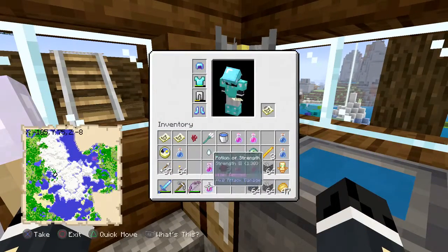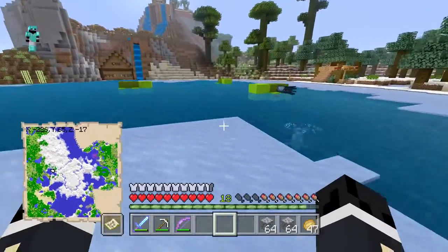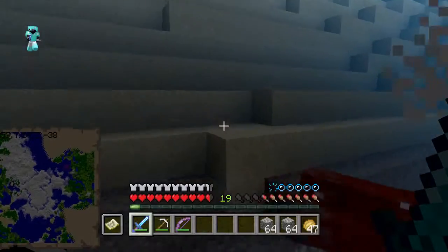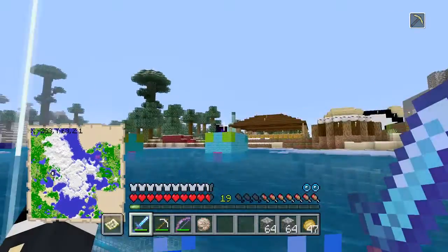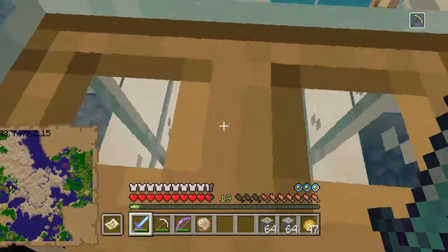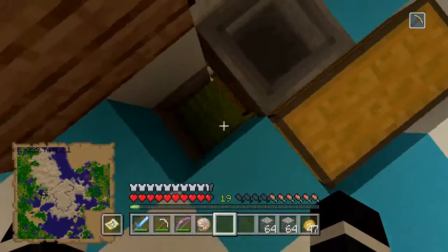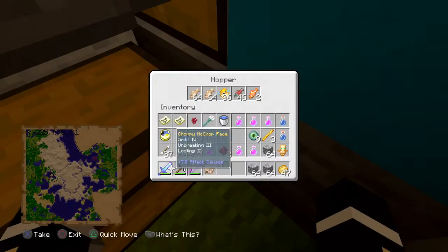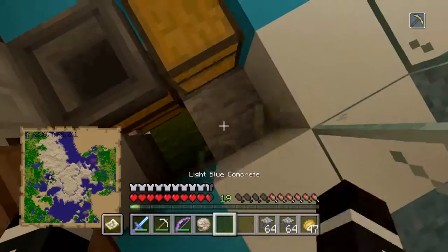Let's grab these strength potions and set our next pair in to brew, while we head off and see what's in our underwater base. Let's hop into the water, past the iceberg. We have dolphins — that is amazing! These guys are just really fun just hopping in and out of the water, and I love all the wildlife we have right in this lake. Also this drowned who has a nautilus shell — I will be taking that, thank you very much. We have our dolphins here — they can give us a grace effect for a second or two. We also have our nice squid, our fish. It's a very nice environment we've created here, especially since the aquatic update.